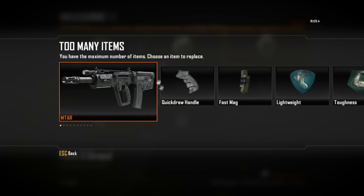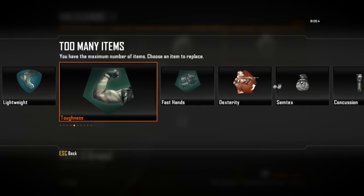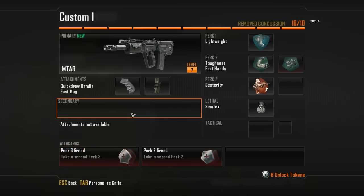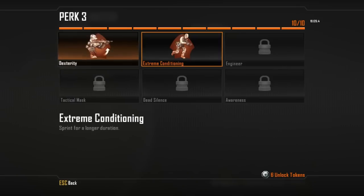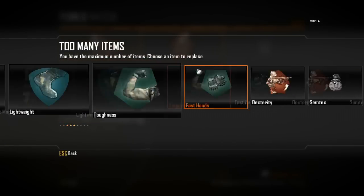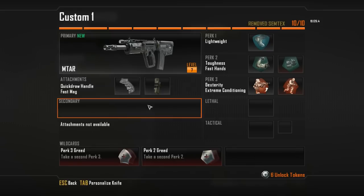I'll prove my point here — I clicked another wild card and it says 'you have too many items, choose an item to replace.' So let's go ahead and get rid of concussion grenades — nobody likes those, right? Now I've got an extra empty slot because I haven't selected a perk yet, and I have no concussion grenades.